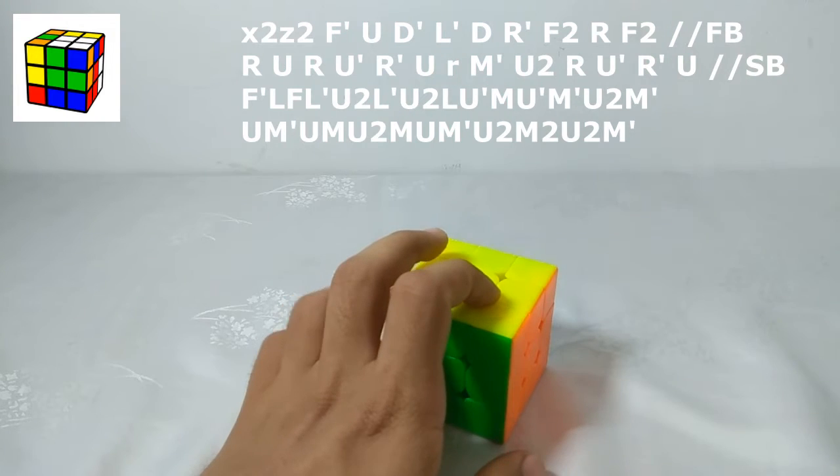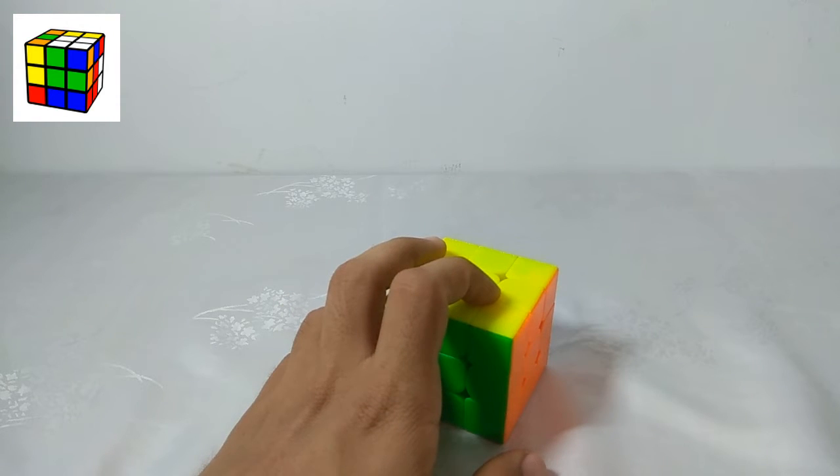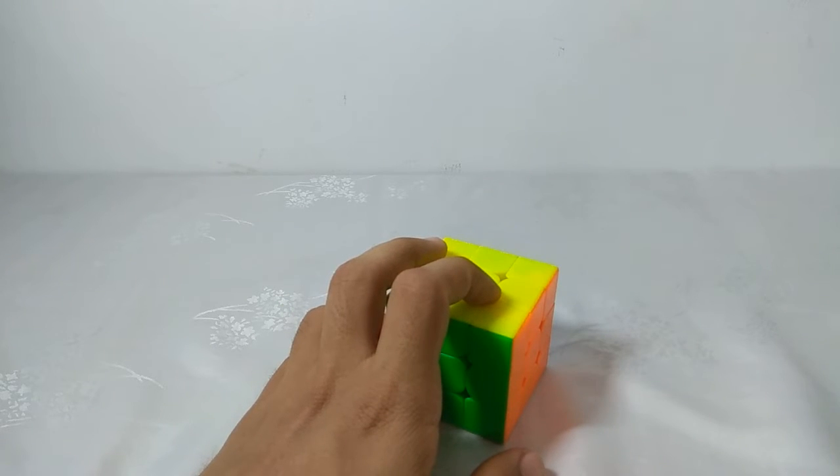Then finish it off with M, U2, and U2, M prime. So that was a very long LSE, but the second block was really easy and fluid, and the CML and the first block were okay.